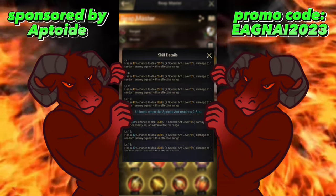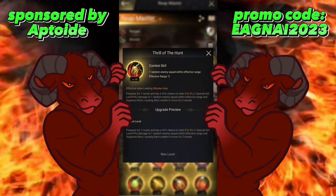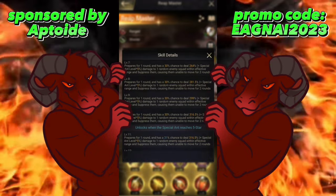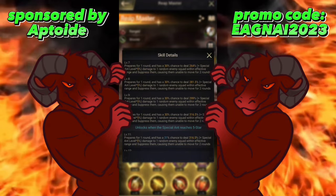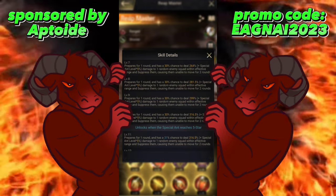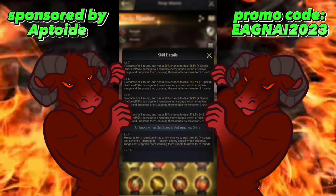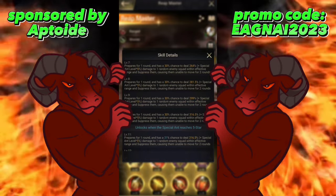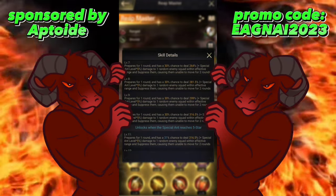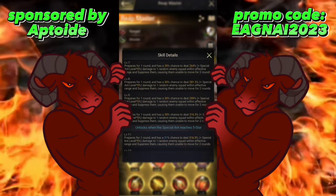For Reapmaster's skill 3, 'Thrill of the Hunt,' it prepares for one round and has a 30% chance to deal 316% plus special ant level times 5% damage to one random enemy squad within effective range and suppress them, causing them to be unable to move for two rounds. The downside is not only is it only a 30% chance, it also prepares for one round, so out of eight possible rounds you can only trigger it a maximum of four times.